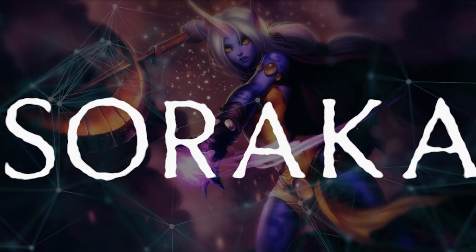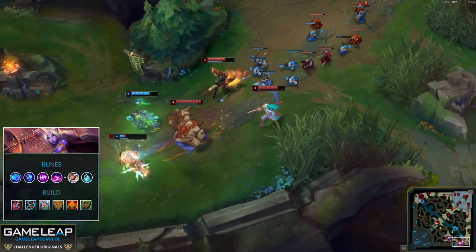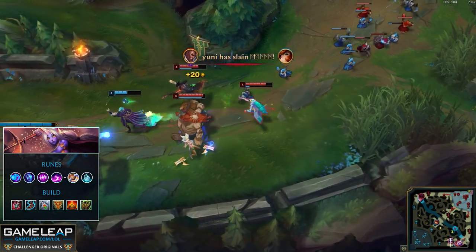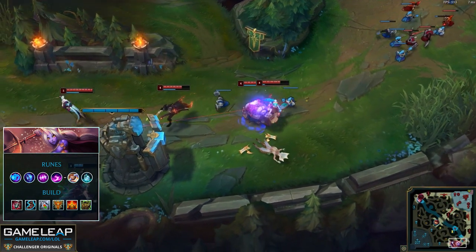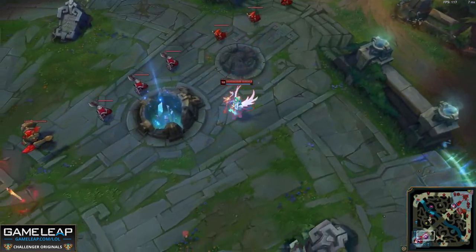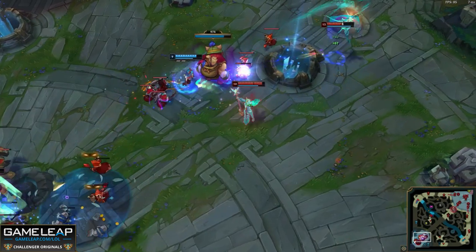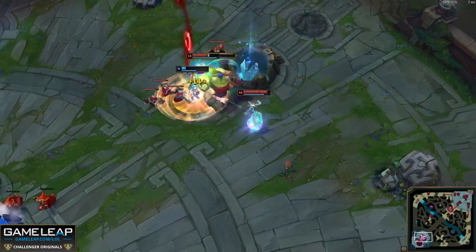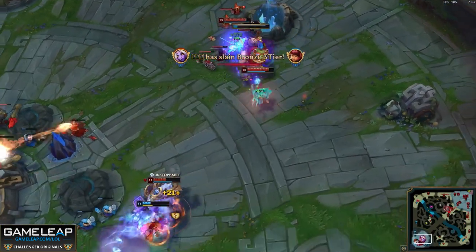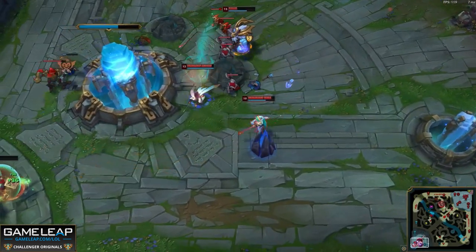Next up is Soraka. For Soraka you want Aery, Manaflow Band, Absolute Focus, Scorch, Biscuits, and Time Warp Tonic. Some of these might seem a little strange, but with all the changes to Soraka and her regen she's actually really healthy most of the time. Remember that your W gets empowered after you hit your Q — you can smack somebody with a Starcall and then run away to heal your ally and give them the same regen and movement speed. Note that this doesn't apply to your R, even though it seems like it would.